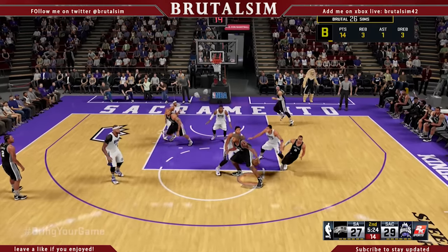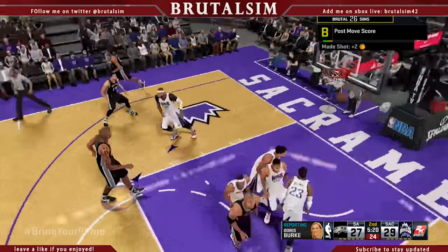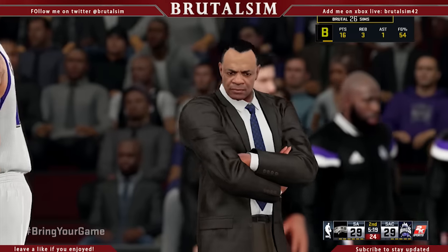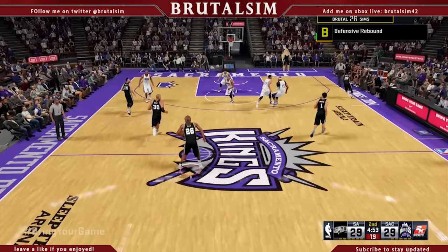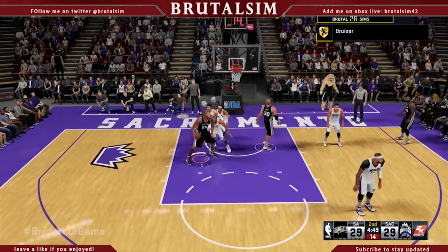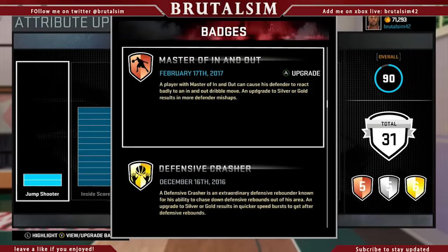I'm gonna center right here as I'm doing it — as y'all could see — so I get in my post move. Remember to pull off the in and out, all you gotta do is while moving forward push the right stick up. You gotta make 75 of these — attempt or pull off 75 in and outs while going up the court.